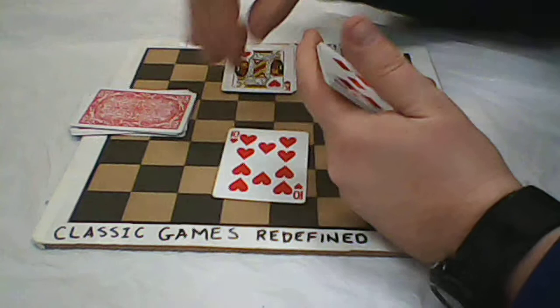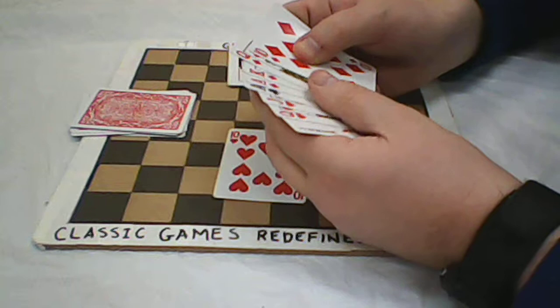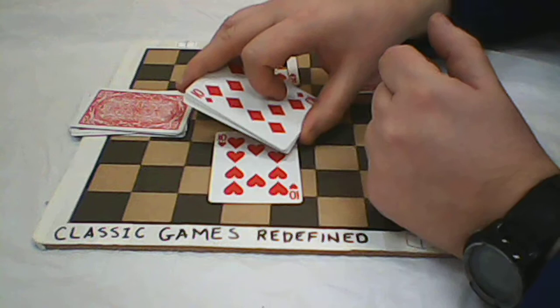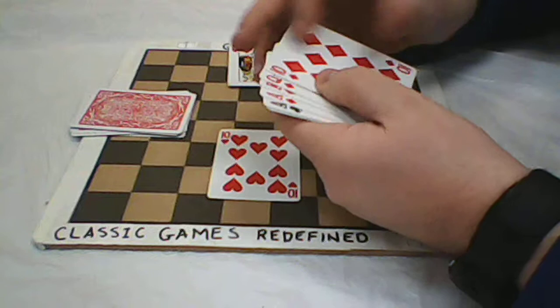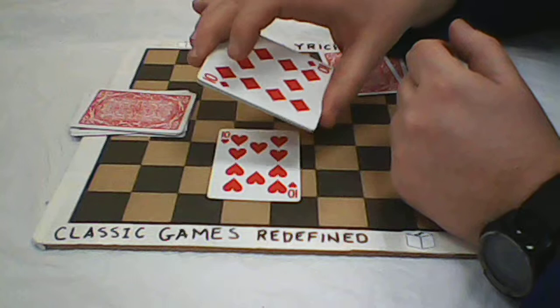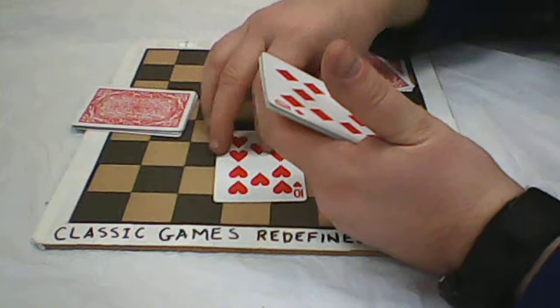I could also bid what's called null, using the Ed Allard scoring. I could bid null, meaning I'm going to take no tricks. If I take no tricks, I gain 10 points. If I take one or more tricks, I'm going to lose 10 points minus the number of tricks I took. For example, if I bid null and I take four tricks, that's 10 minus four, which equals six points, so I'd only lose six points. If it looks like you're going to bail out early and made a mistake, you can recover from it.